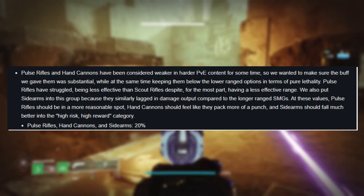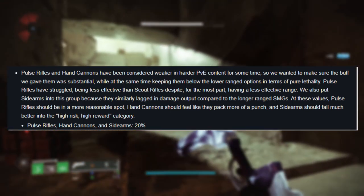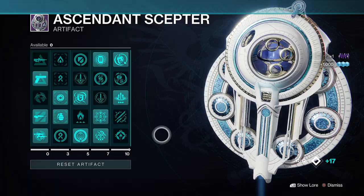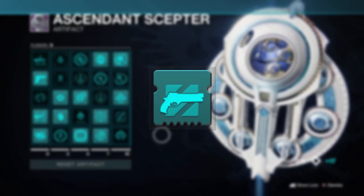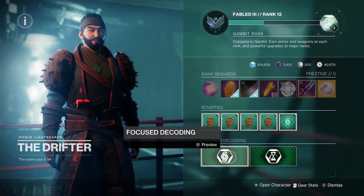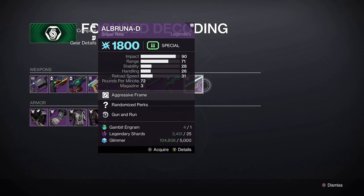However, a huge meta-defining change is coming in the form of a massive 20% damage buff to hand cannons in PvE, meaning they're going to be more viable and even better in certain areas of content. Hand cannons are typically part of the anti-champion perks from the seasonal artifact, and although it's taking a hiatus this season, there's no doubt it'll be back soon. Trust drops like candy from Gambit match completions and you'll be able to target farm it directly from Season 21 onwards using the focus decoding option at the Drifter.